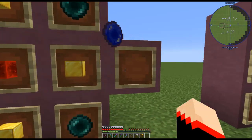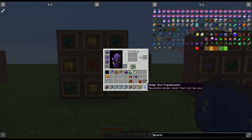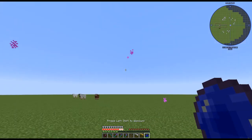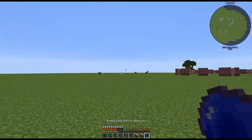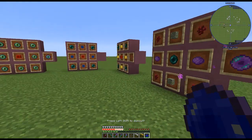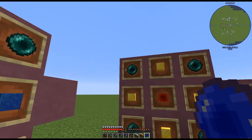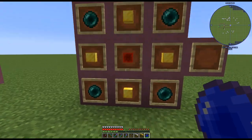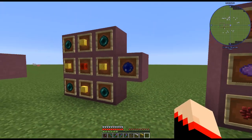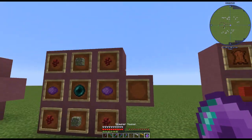The next one is the ender orb translocator — this is the reusable ender pearl that actually carries you when thrown. It will teleport you, though you do take a bit of damage, so be aware. The recipe is four ender pearls, four gold blocks, and a redstone block in the middle. It will teleport you across your land — just watch your health.